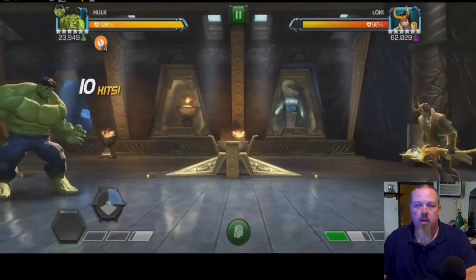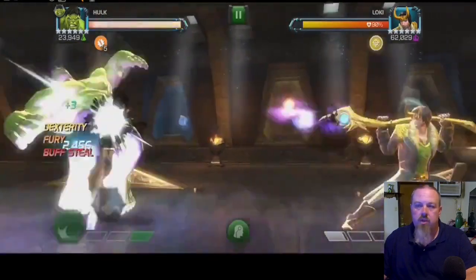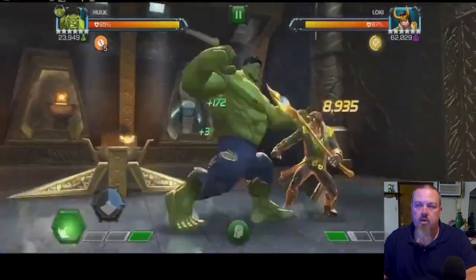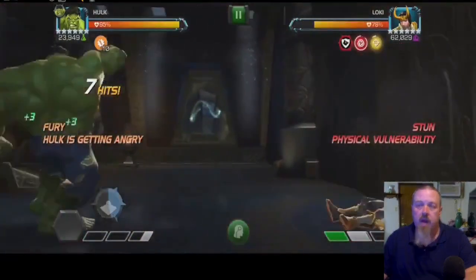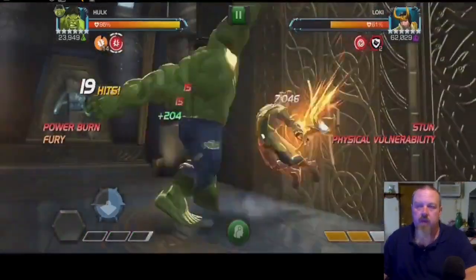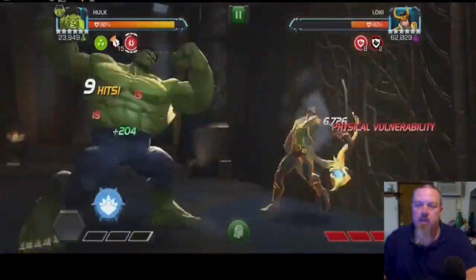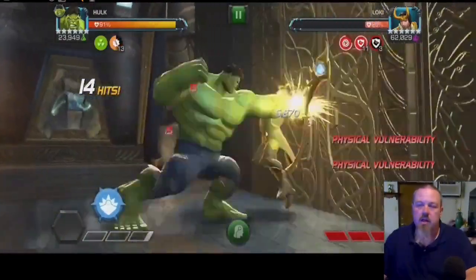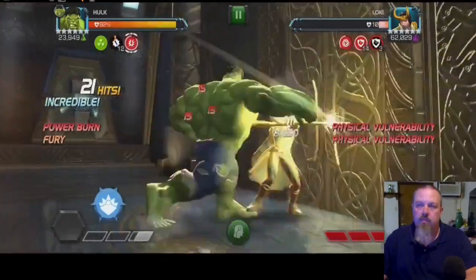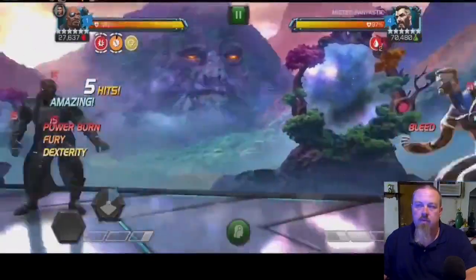Next is Loki, bringing in Hulk who has class advantage. We build up the Hulk juggle and keep him stunned for most of the fight. He does get freed for a second, but with the Hulk Relic we can keep him stunned the rest of the time and finish him off.